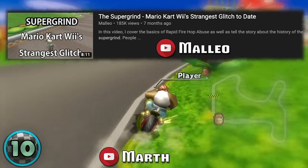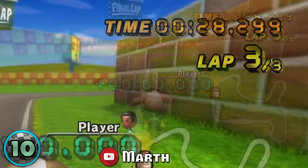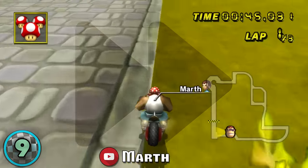Marth recently improved the TAS Fast Lap record by over 2.5 seconds using this shortcut. And number 9, the Delfino Square Fountain shortcut, discovered by Marth in 2019.